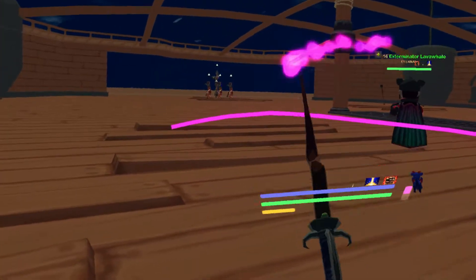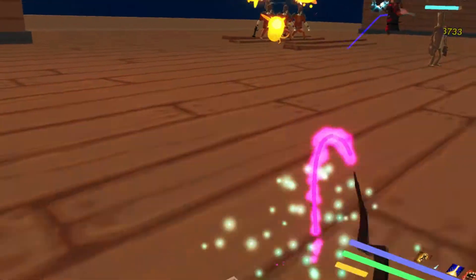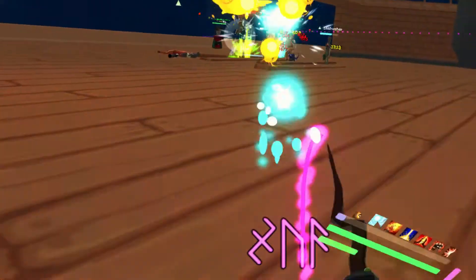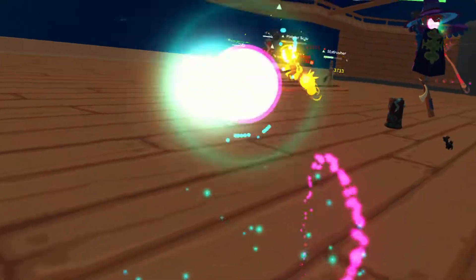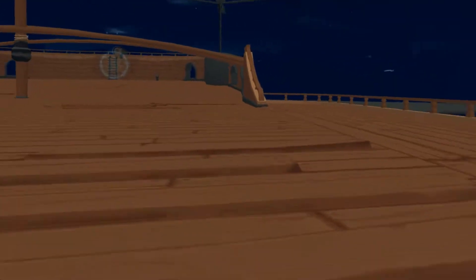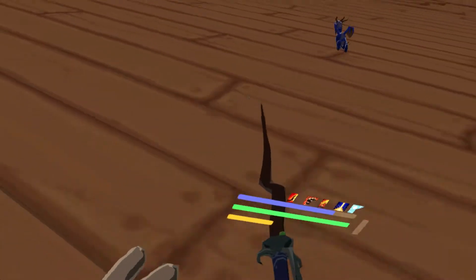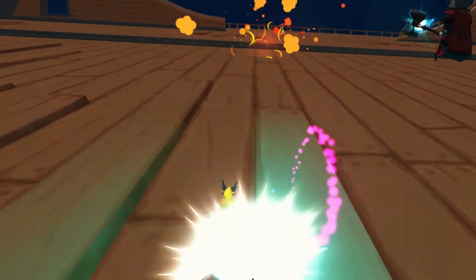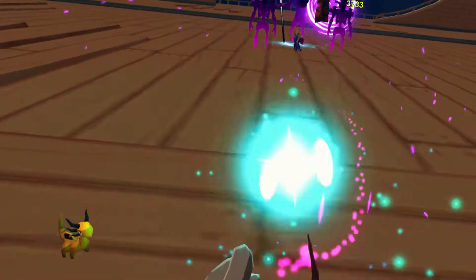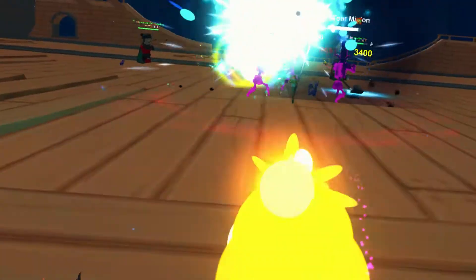There's one ability he does that you can interrupt and one that you can't — I think it's Influence Fate. The interruptible one is harder, so interrupt it if you can and save your tank and healer some trouble. If you're not on Airship nine or ten it's no big deal, but on nine or ten hopefully you've got a good geared tank. He's also got a shotgun attack — usually aimed at somebody he doesn't have aggro on — he shoots three orbs that deal significant damage, so try not to get hit by that.